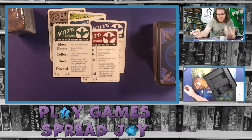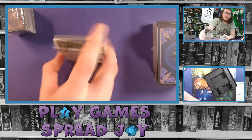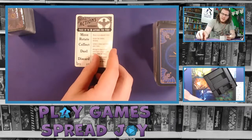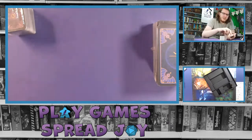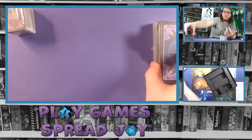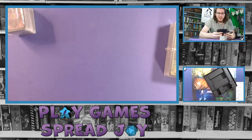It talks about how you can move, rotate, collect, duel, discard — explaining what they do next to it, which is very helpful. The back of these are exactly the same, which is nice. You might as well make use of the back of the card in some way, making these double-sided — doesn't matter which way you put it down. Some games like to just do more artwork, but I'm not complaining about what they've done.